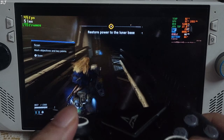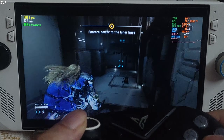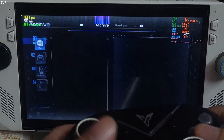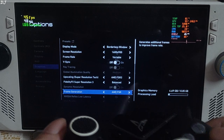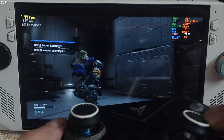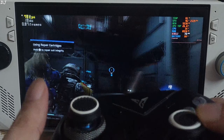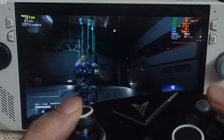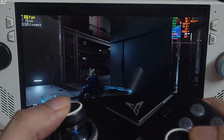Next sequence: need to restore power to the lunar base. Now I'll enable in-game FSR frame generation. With 40 to 45 FPS before, after enabling AMD FSR frame generation the FPS increased to around 70. You can observe the added smoothness, and real-world latency is nothing extreme. Unfortunately Anti-Lag 2 is not working after enabling in-game FSR frame generation — this is disappointing.